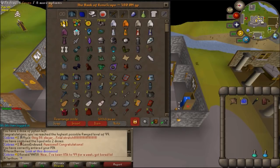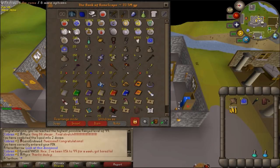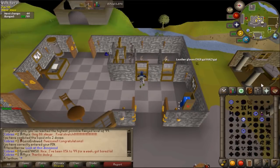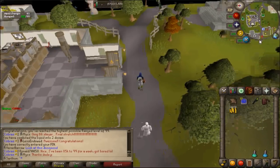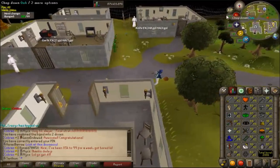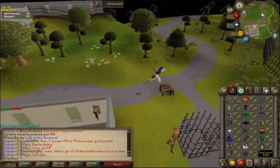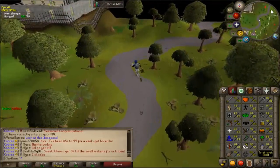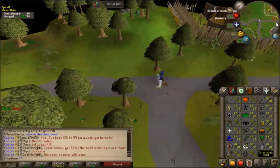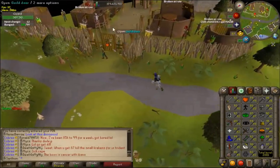Let's get everything and teleport to Camelot. I just can't believe this — I've never gotten this before. I cannot also believe how fast chins are. I got that in about two and a half to three hours for 700k XP, which is incredible. It would have been faster if I used rigor the whole time — I just didn't because it uses a lot of prayer. But rigor increases your XP per hour by 25 to 30%.